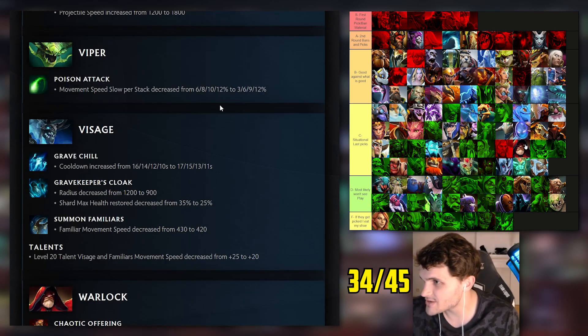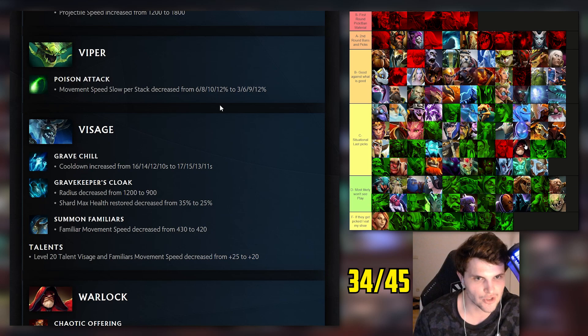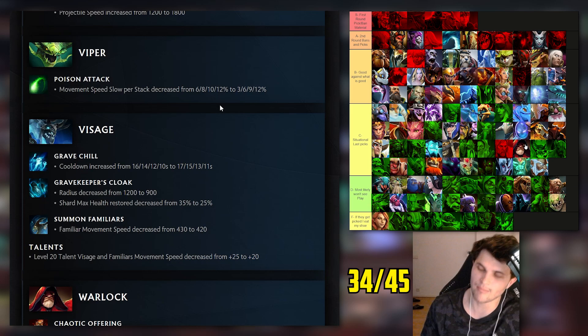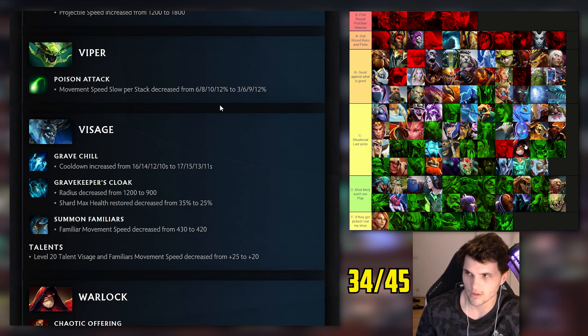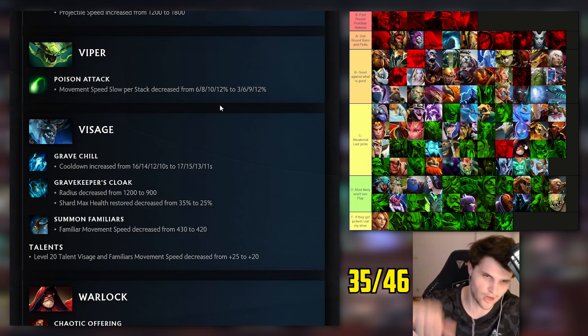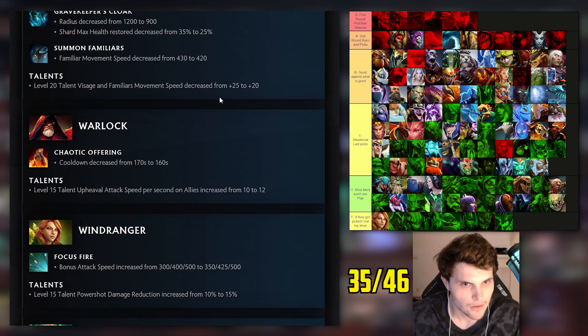Visage: I had him mid B tier so expecting a little nerf. Gravekeeper's Cloak cooldown increased by one second. Gravekeeper's Cloak radius reduced - that means his birds have to be closer to him, which is actually a huge deal; significantly smaller AOE. Shard max health restored reduced by 10% and movement changes. They nerfed him way more than I'd expect for a mid B tier hero, but his pub win rate was insanely high. I'll count that as correct.